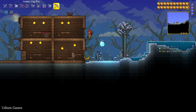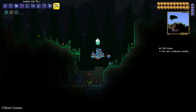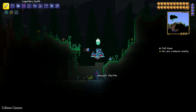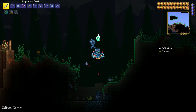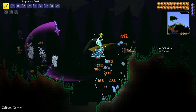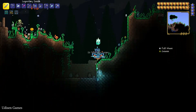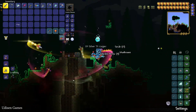Now simply wait for night time. I found my first werewolf — it is a normal enemy which works like a normal zombie, so it only has melee damage and melee attacks. Kill this enemy and very rarely it can drop the Moon Charm.